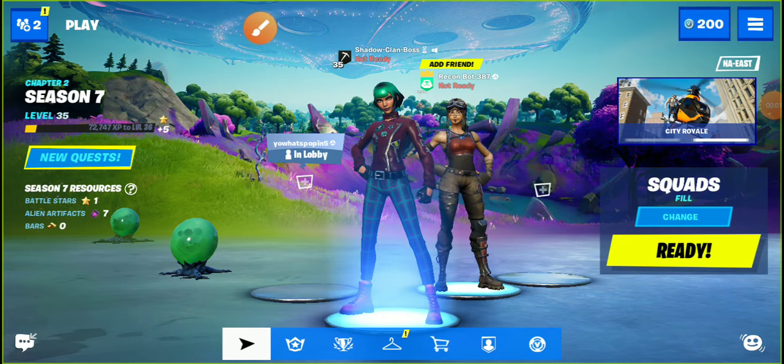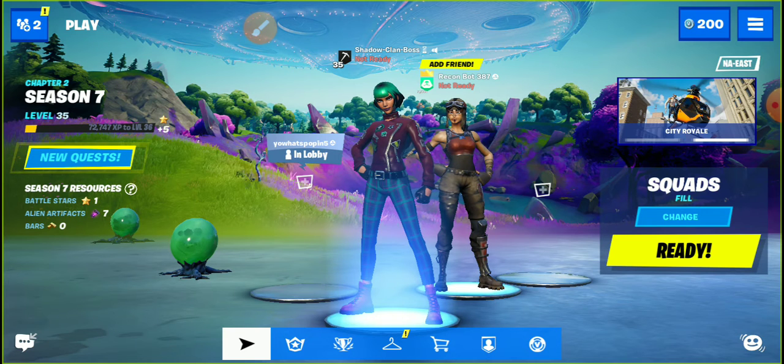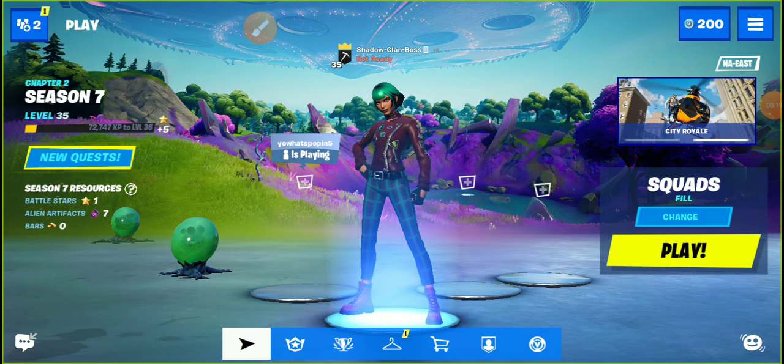There's a Renegade Raider in my lobby — I can't even read what level he's on. Let me show y'all how to get a Renegade Raider, or really rare skins, to appear. It's not in your inventory; it's only a lobby thing. So let me show you.